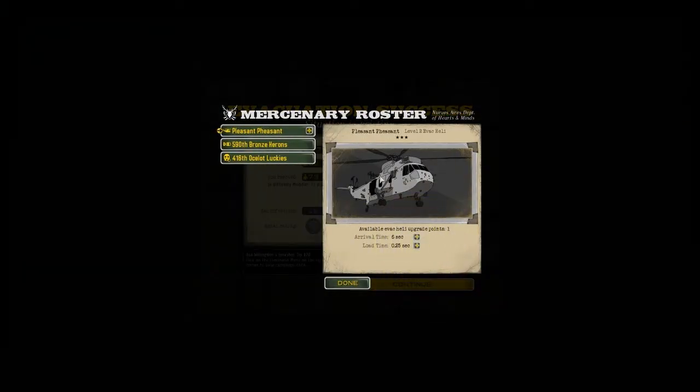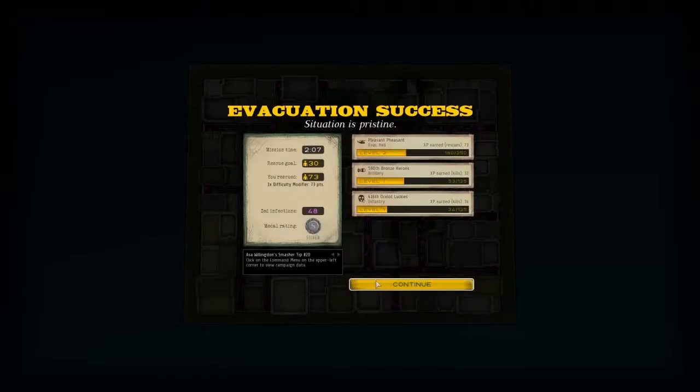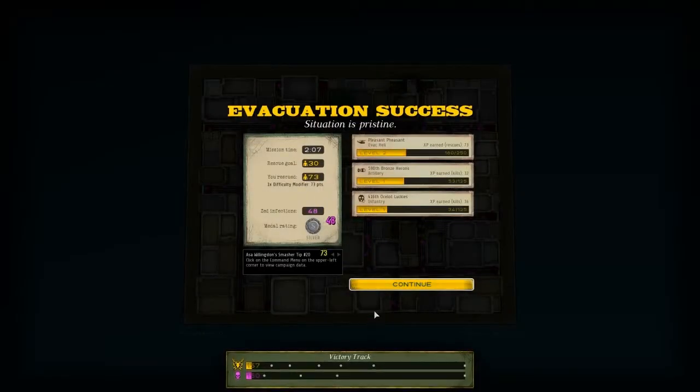This is an upgrade — now what we can do with the helicopter. He's gained enough experience for an upgrade, so we can lower the arrival time, which sounds pretty good to me. Yeah, we're still winning.